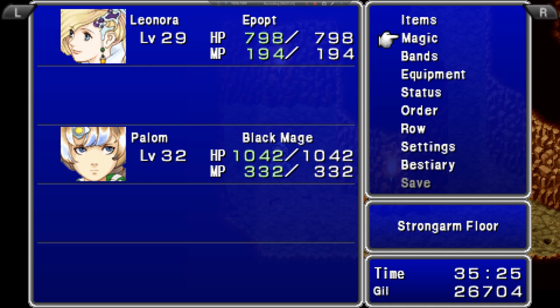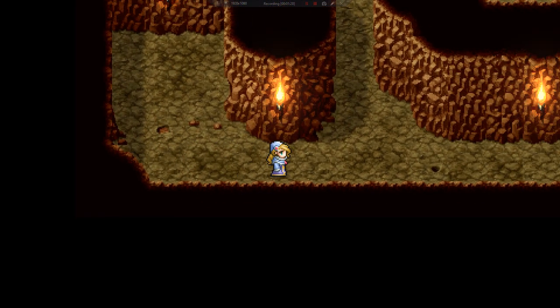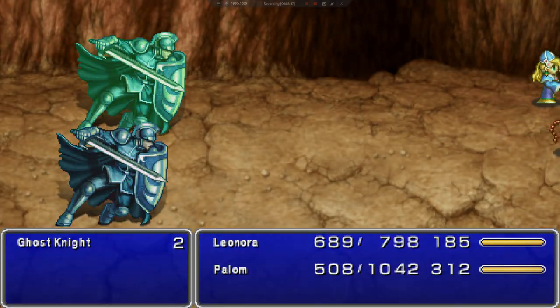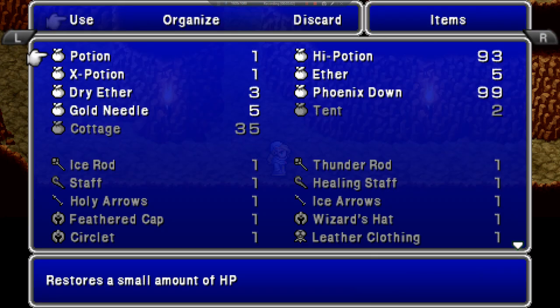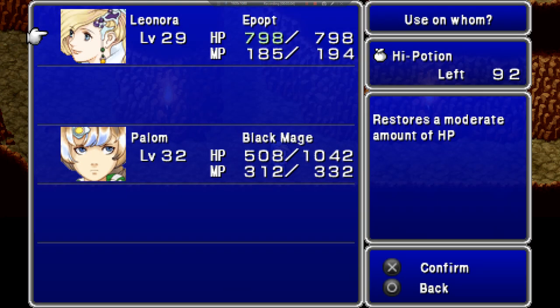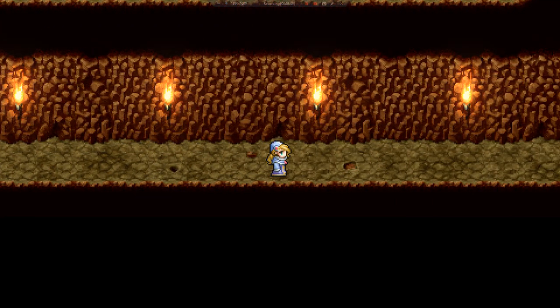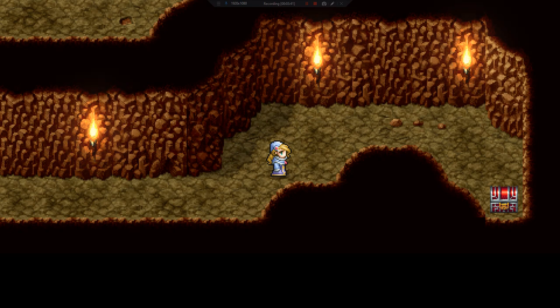My controller gave up for a second, sorry about that. So that was the ghost knights — they are problematic because if you don't kill them, they cast Reflect, which erases your ability to use magic on them. We are magical users, not physical attackers, so it becomes very hard to kill them.